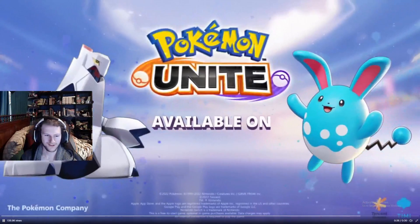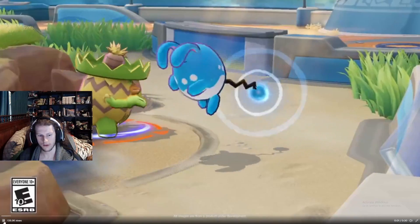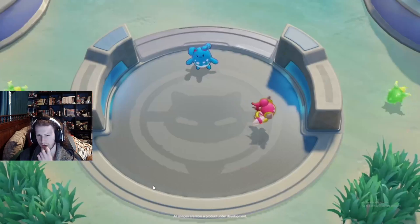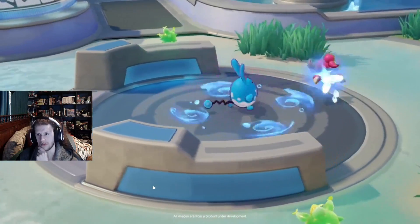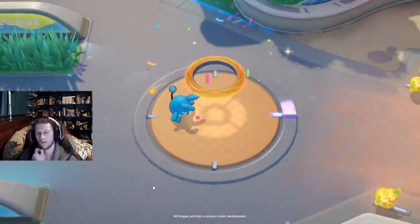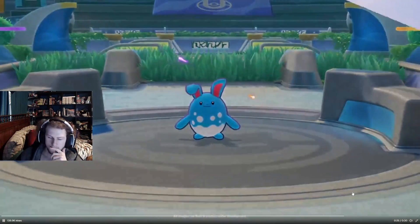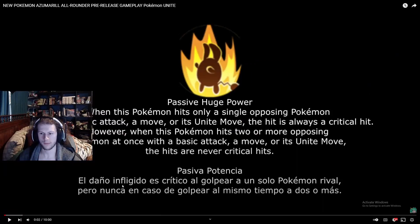Very sick looking mon, got some moveability. Let's watch that one more time. Okay so that's a triple-hitting move that needs you to press the button multiple times. It will produce an area effect. Play rough doesn't look like it stuns or anything, just does damage. Maybe it's like a zero-aura thing. Aqua jet looks like a single-target move with an area effect.